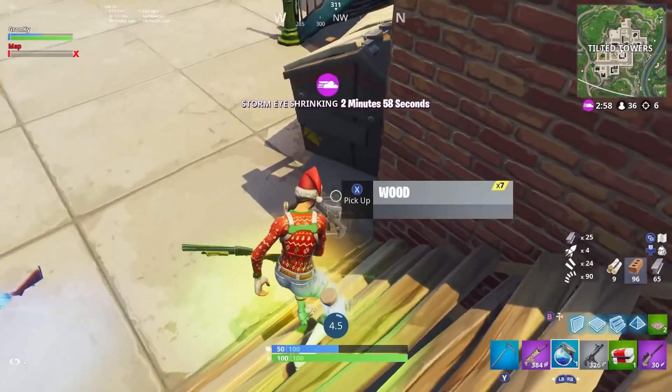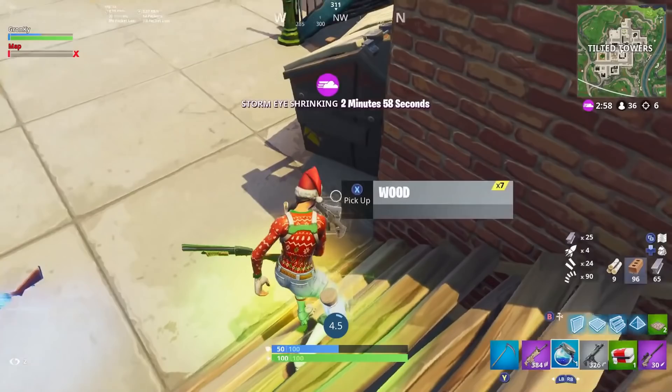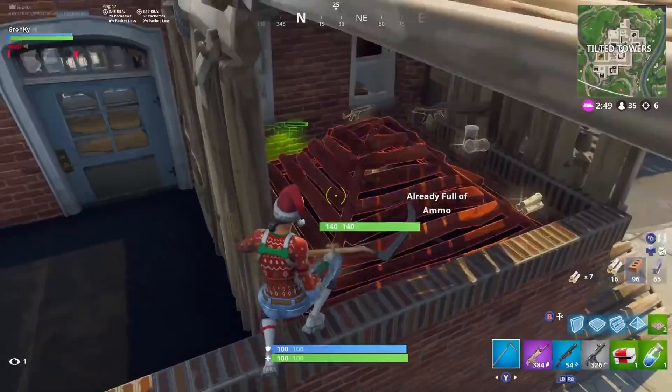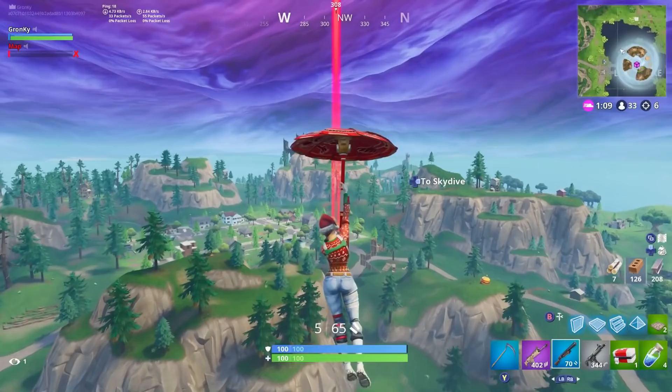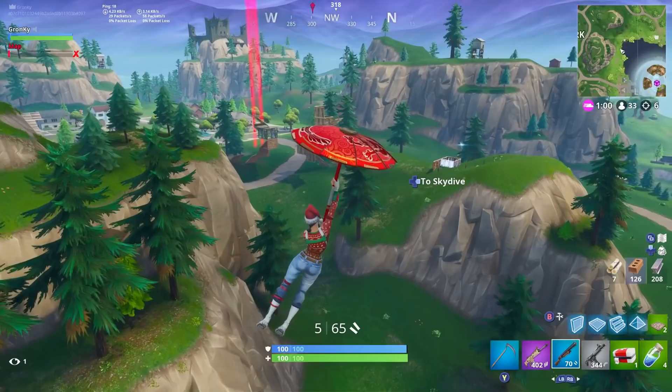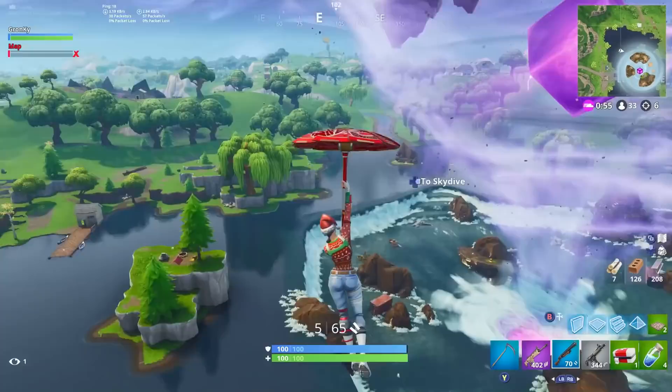If you rush someone and beat them to high ground, or make them start running away from you, that fight is now being totally dictated by you. You get to choose when and where you want to attack from, you can choose at any point to disengage, you can start trying to get chip damage. The player forced into a defensive position really only has two options — hide or run away — and even in the best case scenario, neither of those actually results in a kill.